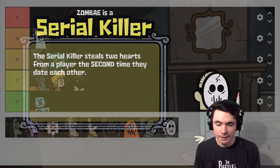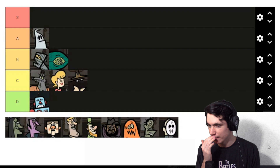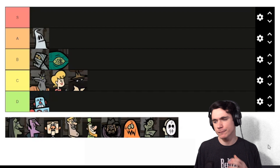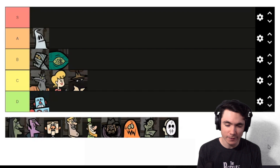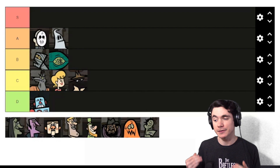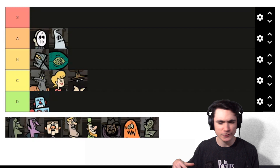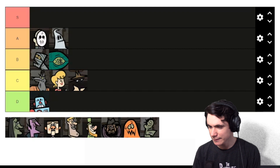Next is the Serial Killer. The Serial Killer steals two hearts from players they date the second night they date them. Stealing hearts is a pretty good ability, and unlike the Mummy, the Serial Killer doesn't really have a drawback — it's nothing but gain as long as you get to date someone a second night. If you date two different people twice, you've got four stolen bonus hearts, which could definitely win you a game. Serial Killer's strategy is pretty simple but strong and relatively consistent. Definitely an A tier, probably top of the A tier rank.